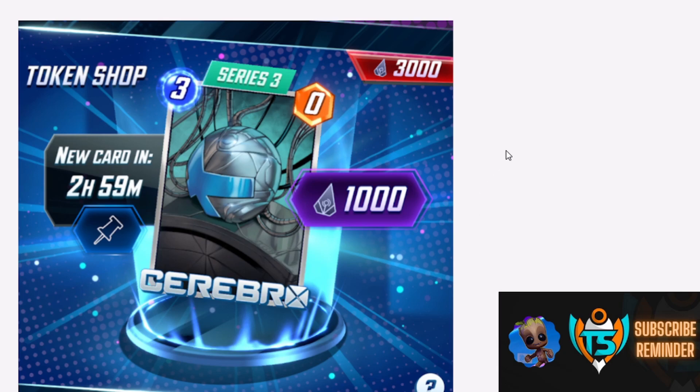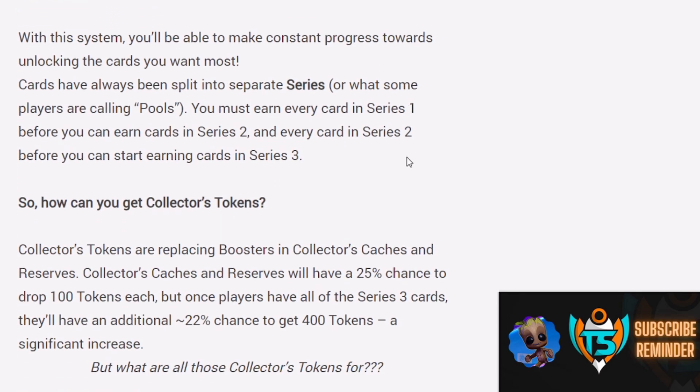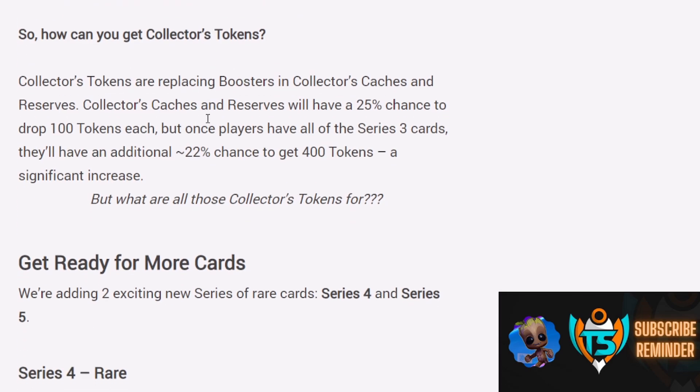So how do you actually get these Collection Tokens? Collector's Tokens are essentially going to replace boosters in the Collector Caches and Reserves. Normally when you open a Collector's Cache, you could unlock like 10 boosters for somebody — Kazar or something like that — which is a pretty frustrating experience because you're not really getting a whole lot. They're taking those out and putting tokens in. You'll have a 25% chance to drop 100 tokens, but if you've finished every Series 3 card — most players call them Pool 3 — you'll actually get 400 tokens, which is pretty cool.